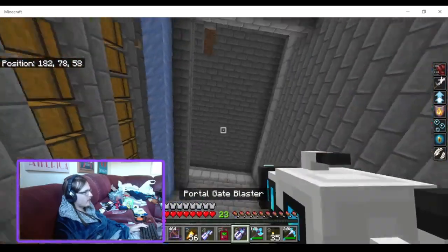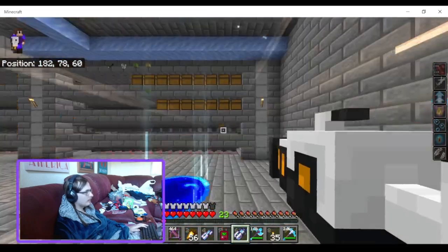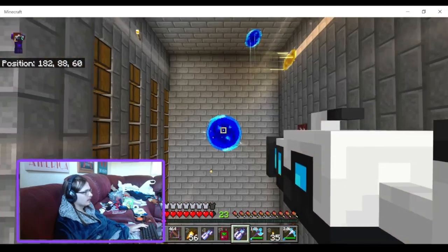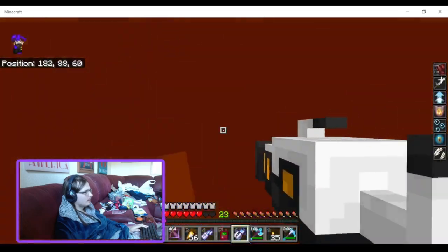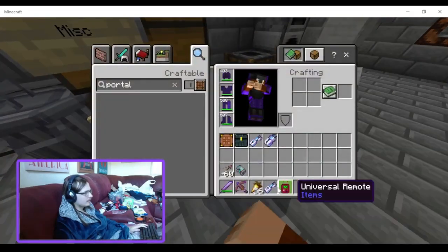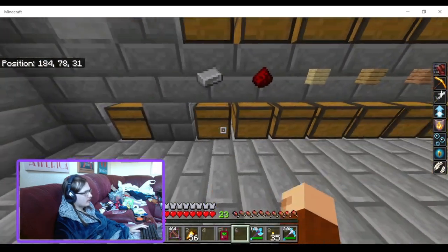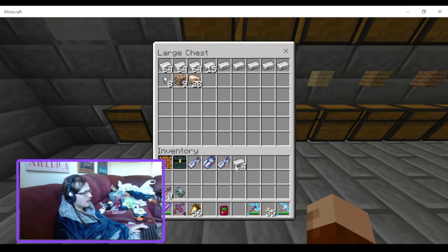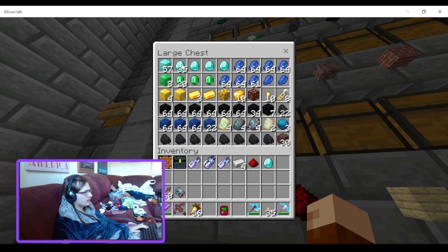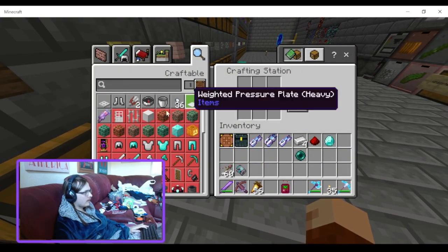It would also be cool if they made it so you could do this without taking fall damage. Yeah, pretty cool, I'm liking it so far. Then you have the Gravity Blaster, which is four iron, a pearl, redstone, and a diamond — four iron, redstone, diamond, and an enderpearl. You craft that up into the Gravity Blaster.